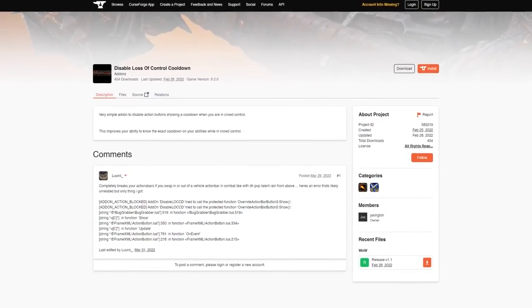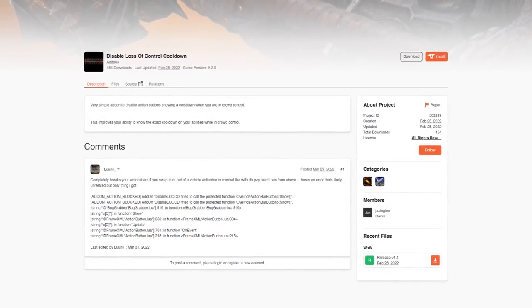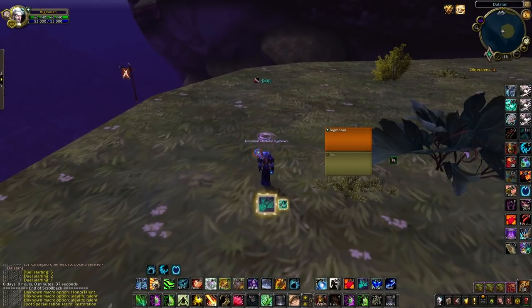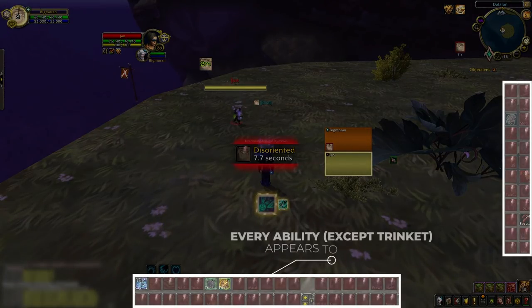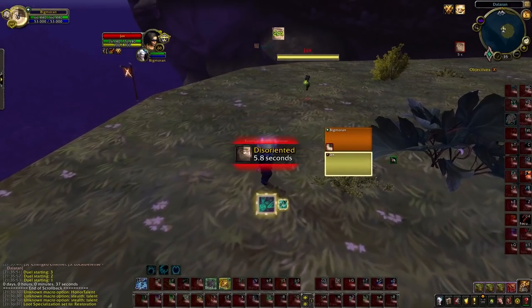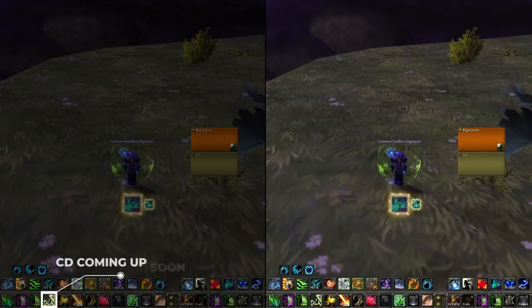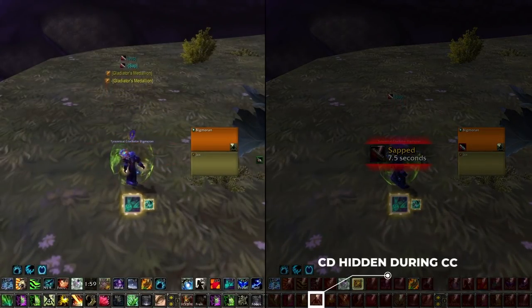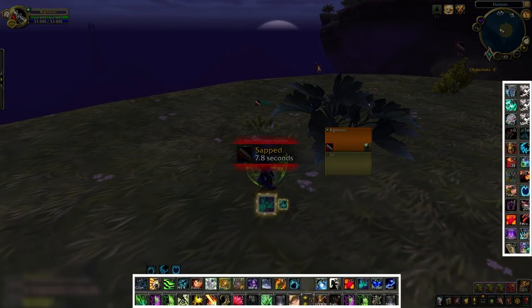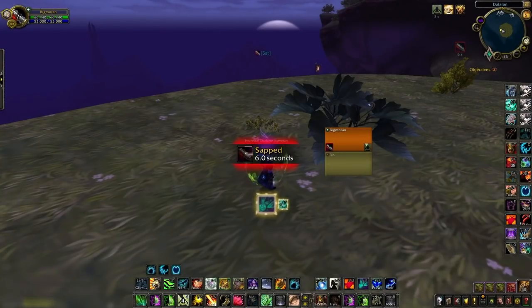Another addon you might want to consider is called Disable Loss of Control. Every time you get put in a CC effect, your entire action bar will be on cooldown — this is because when you are CC'd, you generally can't use any of your abilities. This unfortunately has the side effect of making some cooldowns harder to track. If you take a CC right as a key ability is about to come off cooldown, you might be tricked into thinking it will be available the moment you press your trinket. This addon simply removes the appearance of every ability being on CD when you are stuck in crowd control, and only shows the cooldown timers over single abilities that are actually on cooldown. TLDR: this should cause you to make better decisions in arena.